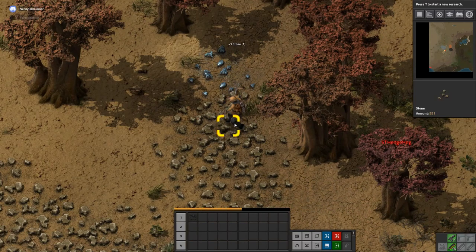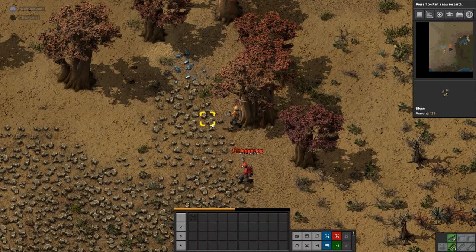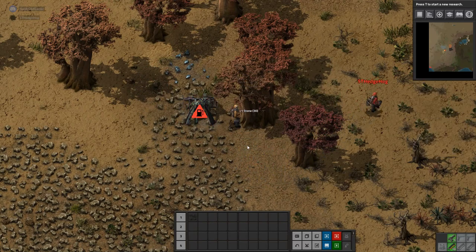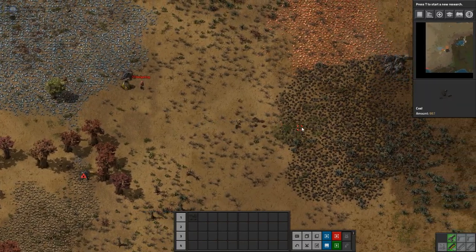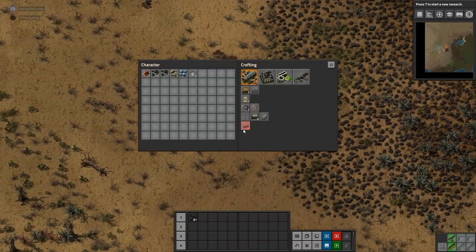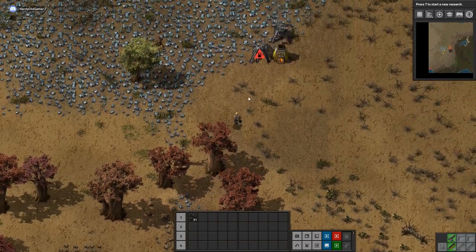We need to set up a couple of stone miners as well. It's just getting loads in one place — that's what you need to start with. I have a box set up to make stone now as well.